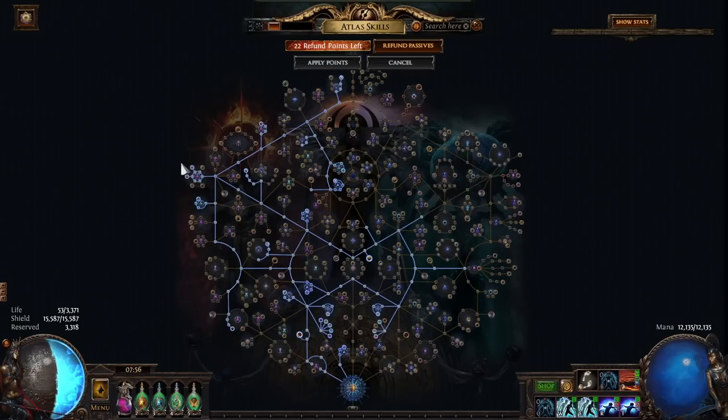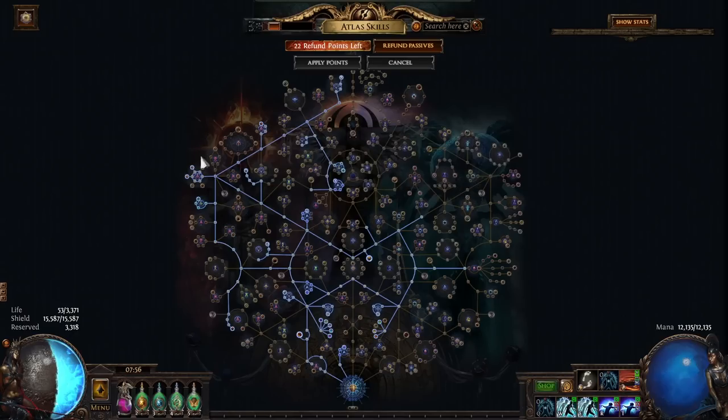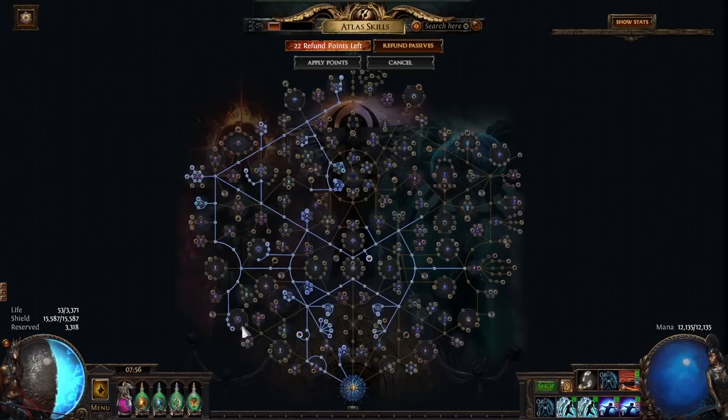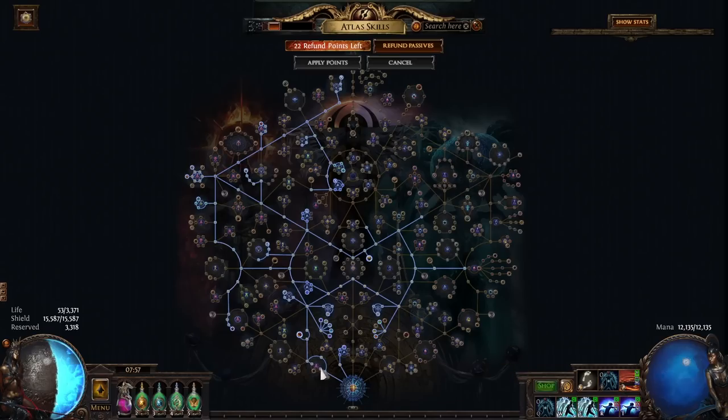For the atlas tree I went for obviously all of the bestiary points except for the ones that give a chance for Einhar missions, because I don't need them. I went only for the deep so I get as many creaky chimerals as possible. I also went for the chance to duplicate — this is nice when you're not using the compass that gives 100% chance to duplicate beasts. You can't get duplication proc twice, so in this case we still get 6% chance to duplicate even without the compass.